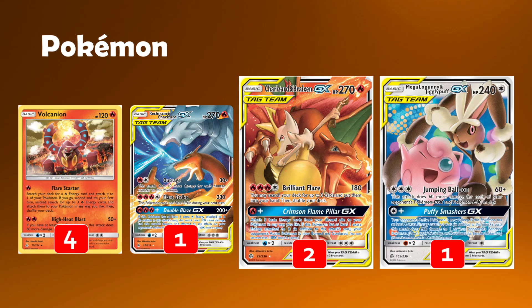It also comes with a Crimson Flame Pillar GX attack, which is surprisingly helpful — I've used it a lot more than I would have thought. You use it sometimes just to get a little bit of value because of how expensive Brilliant Flare is. So if you happen to start with Sky, do not sleep on Crimson Flame Pillar. For one fire energy, you get to attach five basic energy cards from your discard pile to your Pokemon in any way that you like. And if you have one extra energy attached, your opponent's Pokemon is now burned and confused.